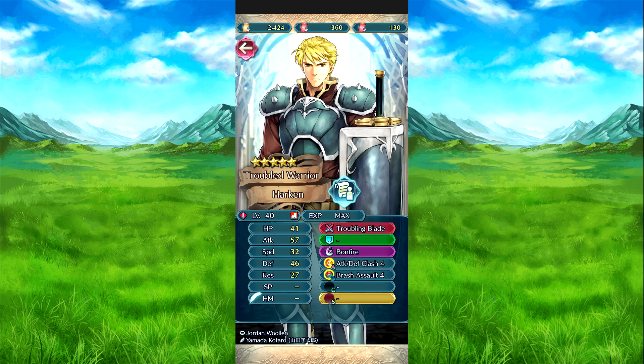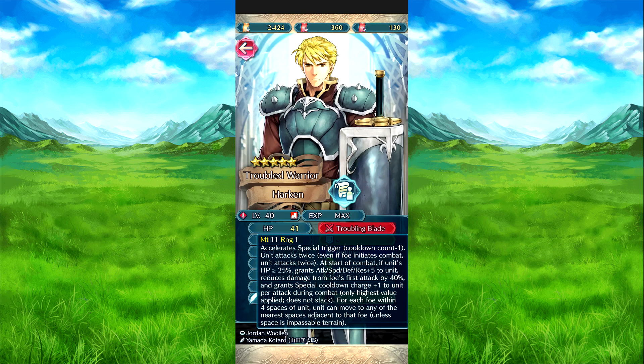Then we have Harkin's Troubling Blade. Even if the foe initiates, Harkin attacks twice. If the unit is at one space or above, they get attack, speed, defense, and res plus five, reduces the foe's first attack by 40 percent, and grants coin count plus one per attack during combat — this can stack.